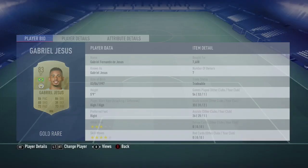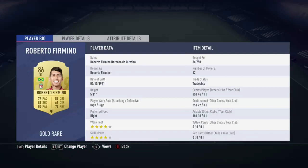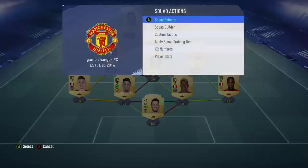And Roberto Firmino is about 35,000 coins — 4 star weak foot, 4 star skill moves, and his stats are also great.